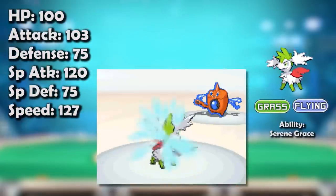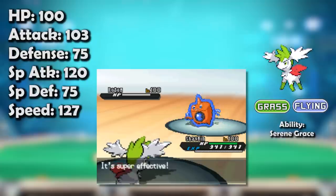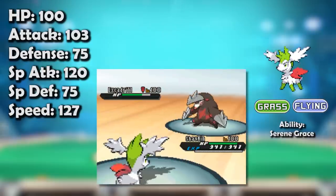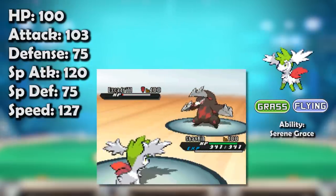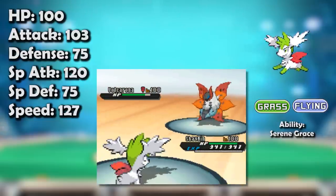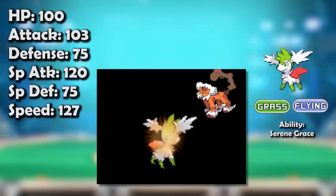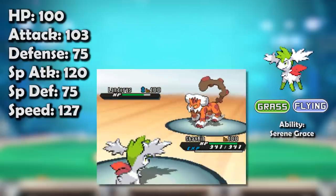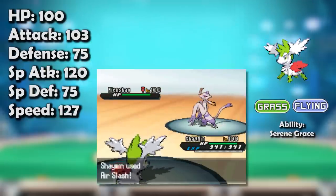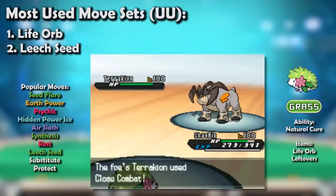Generation 5 began with several former Ubers dropping into OU, Shaymin-Sky among them, and history was made. It wasn't that Skyman was immediately banned for being too fast, too strong, and too good an abuser of Serene Grace — it was that it was so despised that not a single person voted for it to stay in the tier. Absolutely everyone wanted it gone, and usually even obvious cases have a few dissenters, so it speaks to just how universally infuriating Skyman's Air Slash antics were.